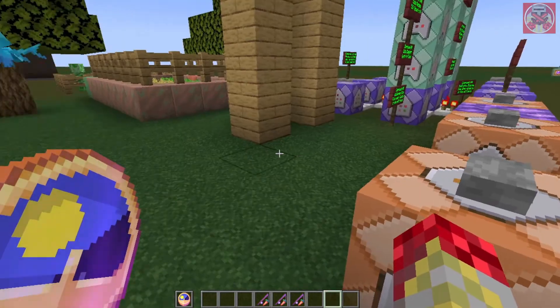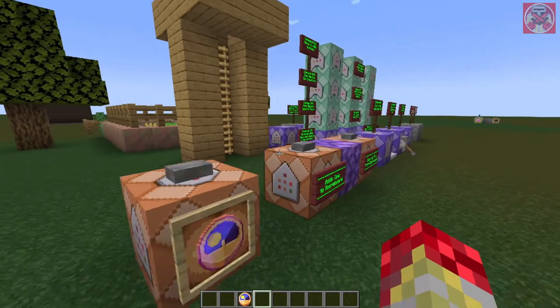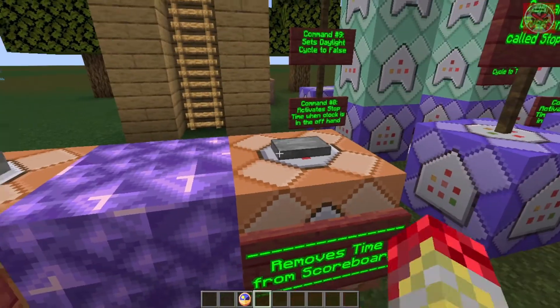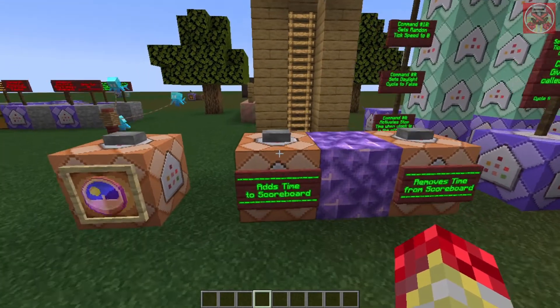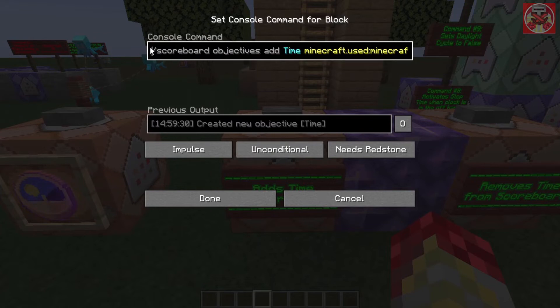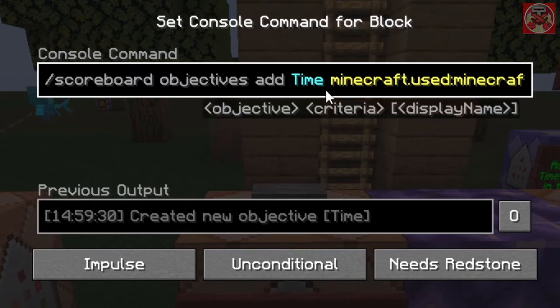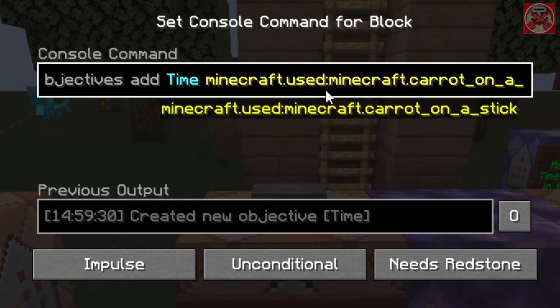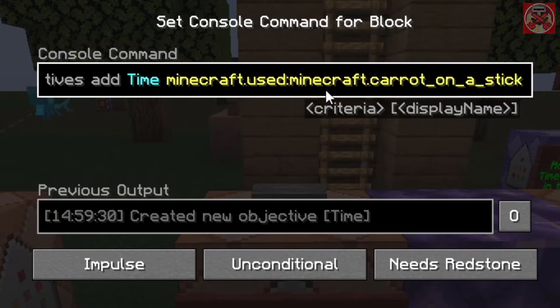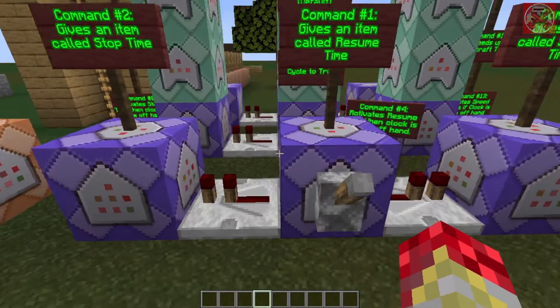When you hold the clock back in your main hand, those options will disappear. Let me turn this off and go over the commands. First, we need a scoreboard — the command is: scoreboard objectives add time minecraft.used:minecraft.carrot_on_a_stick. This one over here simply removes the scoreboard if needed.